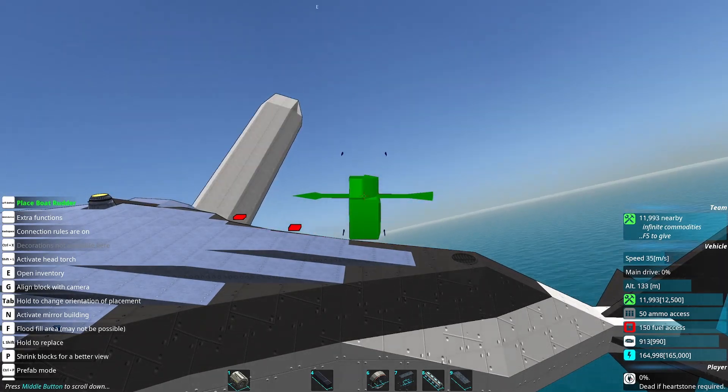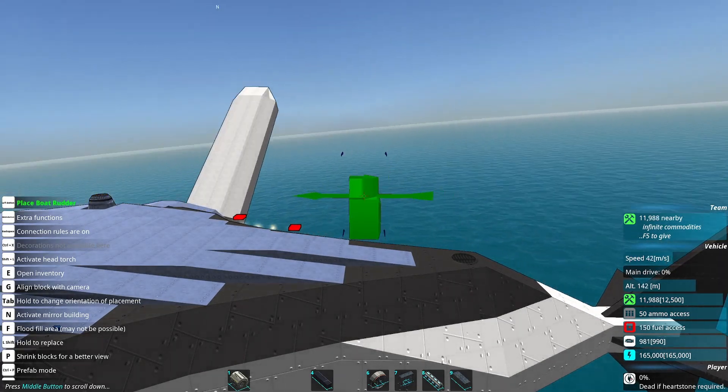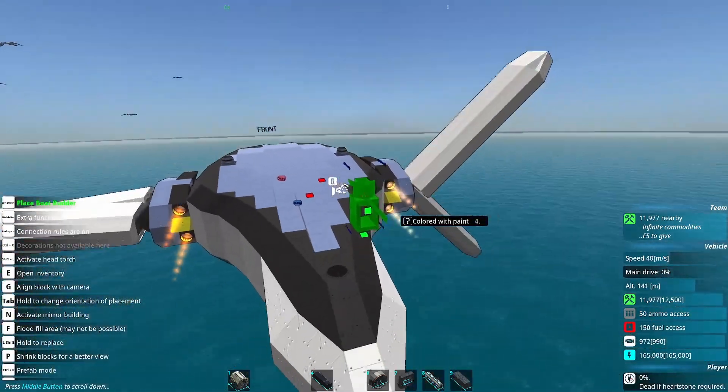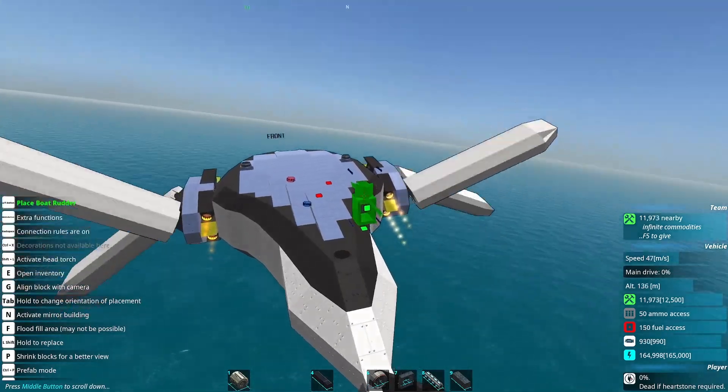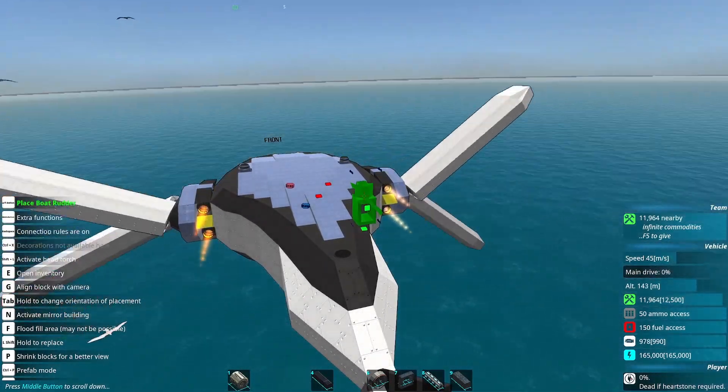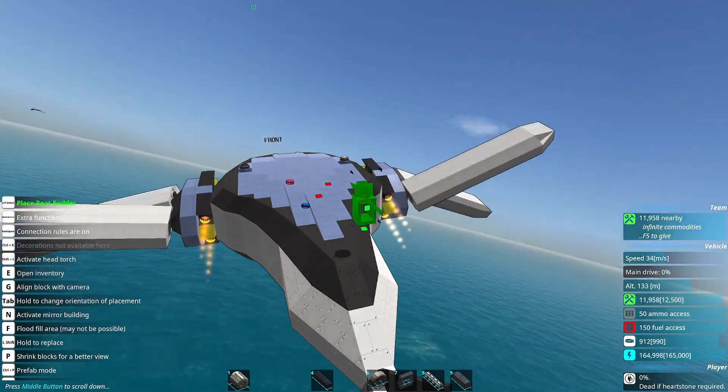Propeller hub mesh can now be hidden. Propeller mesh handling is faster. Hydrofoil mesh can now be hidden. People were complaining that they couldn't deco the new propeller blades exactly how they want to, and Dravo was also complaining about it because he didn't want to implement it. There have been a few steam changes as well.